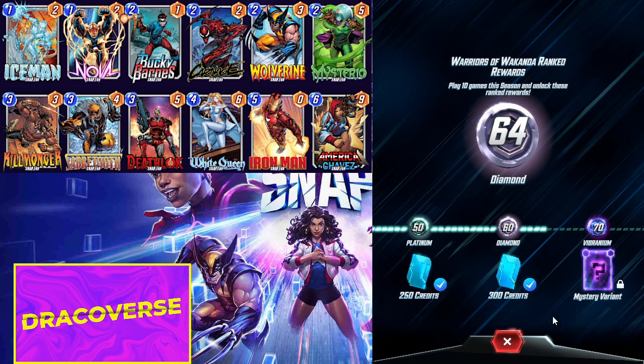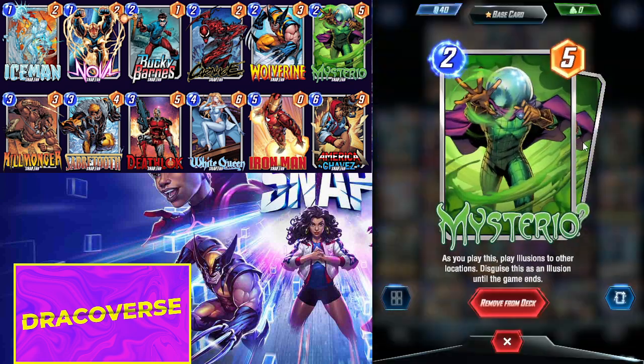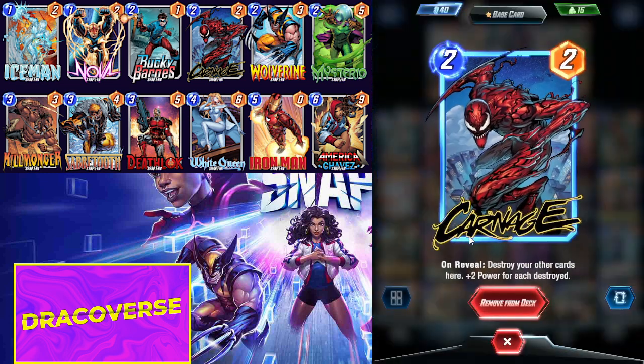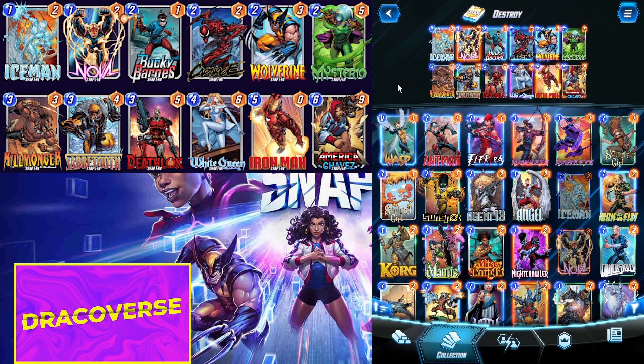Hello guys, I'm Draco and welcome to Dracoverse. Today's deck is going to be a destroy deck that showcases Mysterio, because this game works really well with Saber Tooth, with Death Lock, with Carnage — as Carnage destroys cards. This guy spawns illusions in two other locations and is only revealed at turn six, and this card is really good. I would suggest rocking this card in most destroy decks.